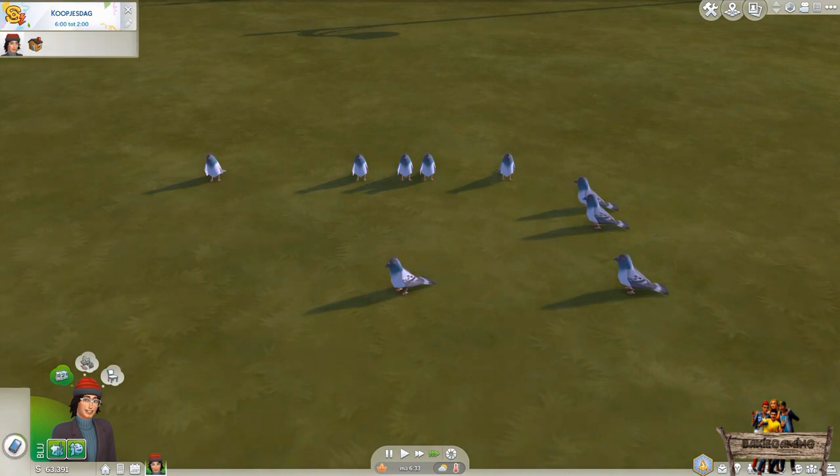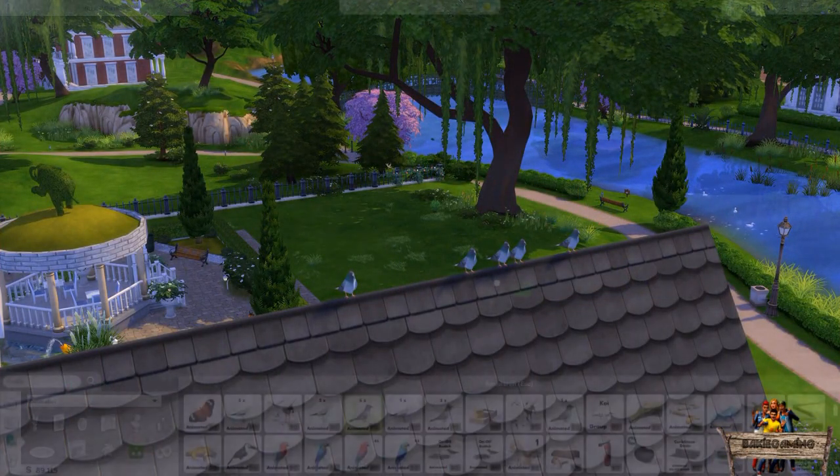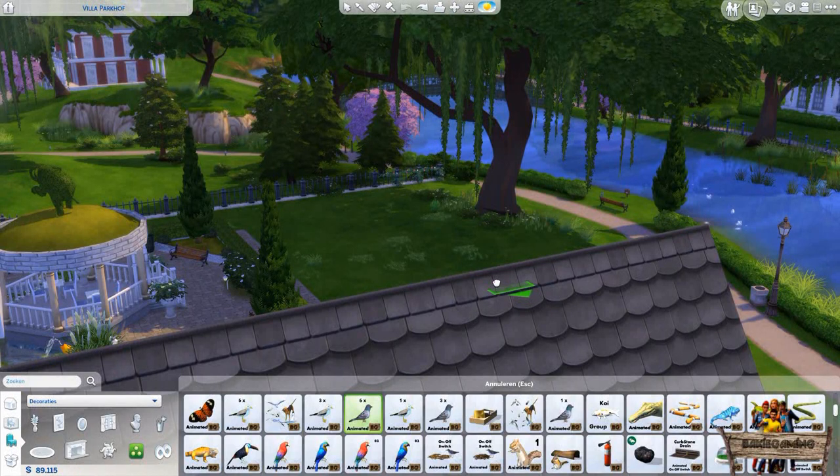Besides simply placing them on the ground, you can also place them onto roofs. Before placing them you need to point the footprint arrow in the direction which you want your pigeons to face.